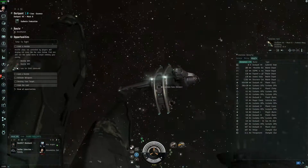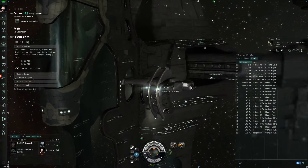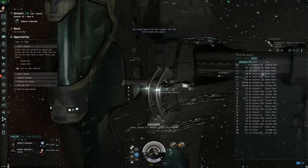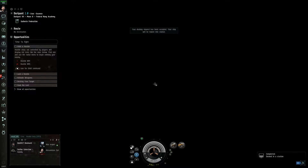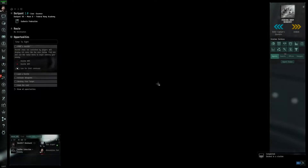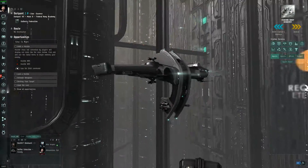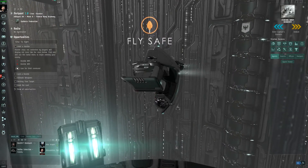What the hell is that? I've got a Gallente sentry gun. Let's enter the station — dock. Docking permission requested. Docking request accepted. Okay, there's our little ship. Looks like this can broadcast info as well.